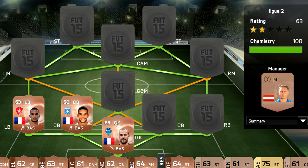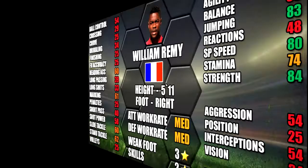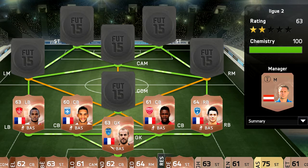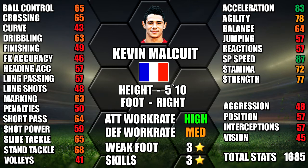His centre back partner is Remy — he's got good pace and physical stats on his card. He has medium/medium work rates and his standouts are 84 strength, 83 jumping and 80 sprint speed. On to right back we've got Malkwit — he's got good pace stats again. He's got high/medium work rates, and his standout stats are 87 sprint speed, 83 acceleration, 78 agility and 77 strength. So decent pace all along the back.